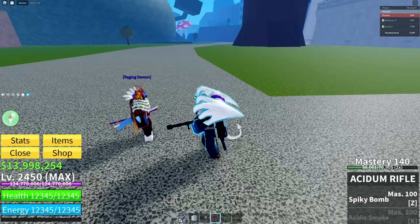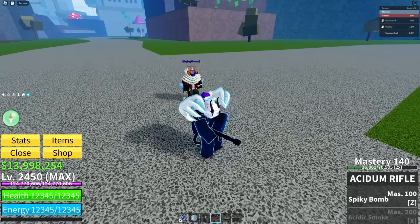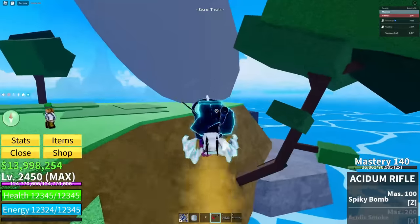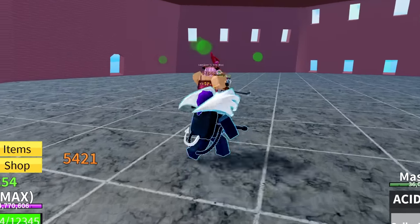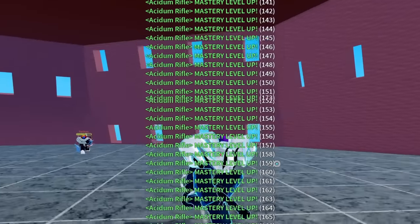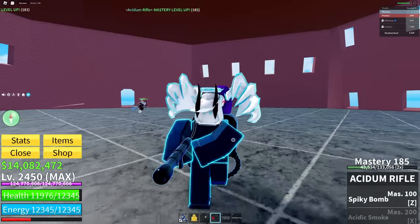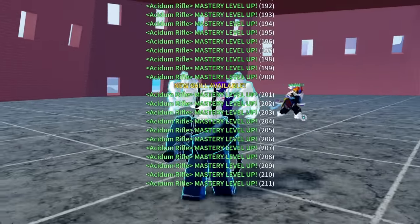Rectway, I think it's time to go to the sugar mama. I'm trying to level up with this acidic smoke when I get to mastery 200. You're not trying to level up — that's my job. The cake queen is about to die here, she's just a few more shots away. I keep missing that sticky bomb, but Rectway just clapped her. As you guys can see, we are so close to getting mastery 200 — we paused at mastery 185. We'll go ahead and fast forward to once we get it. We killed the cake queen and we hit mastery 211 with the Acidum Rifle.